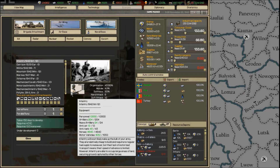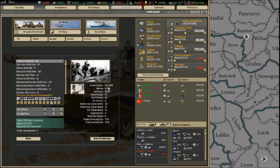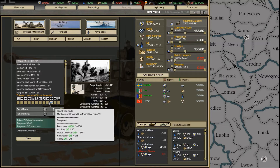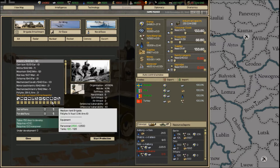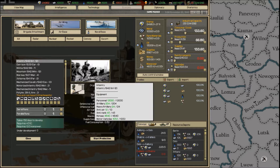Where did they ever come up with such an awesome game? For example, I can attach a medium tank brigade to an infantry division — it increases attack statistics, makes me use more oil, increases my soft and hard attack, but reduces my softness. These attachments can be added to individual divisions and then removed and added to another division if you need them elsewhere.